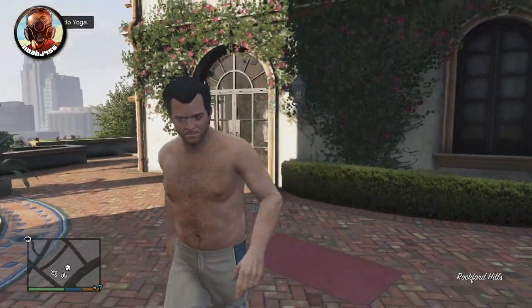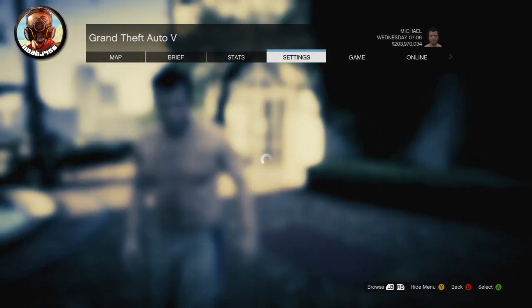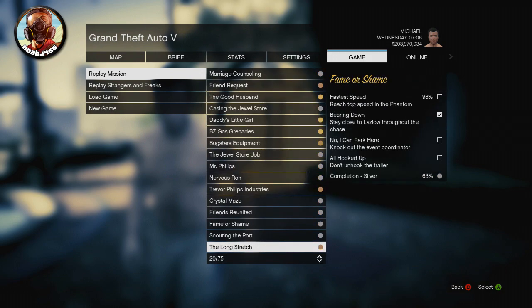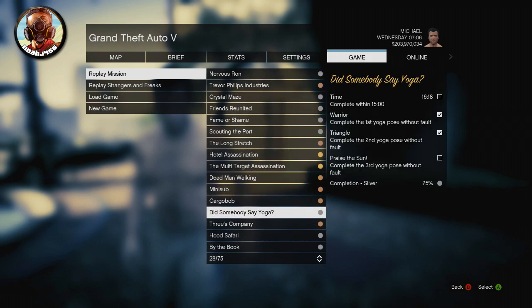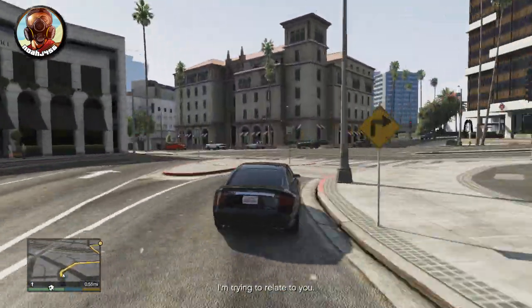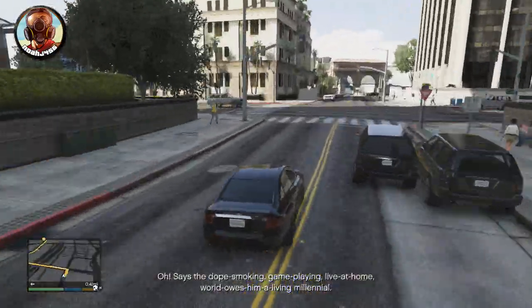So what you need to do is go ahead and go into single player and load up the mission called 'Did Anyone Say Yoga?' It's kind of a boring mission in the beginning — you have to do the yoga. You'll probably remember it from campaign. It's kind of boring in the beginning, but then you get to drive during this drug state. It's really funny to do, and it's kind of difficult as well.